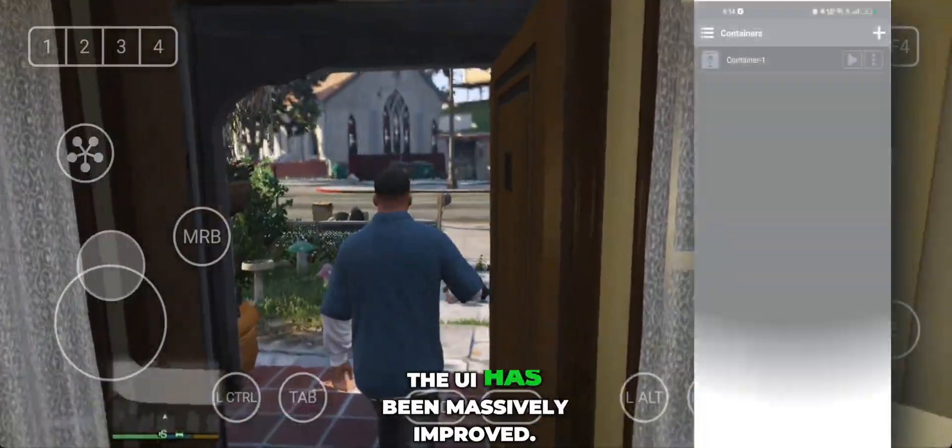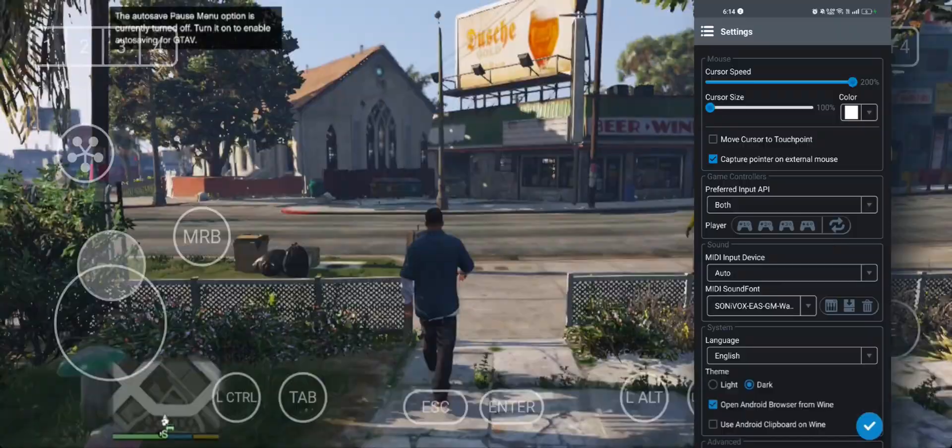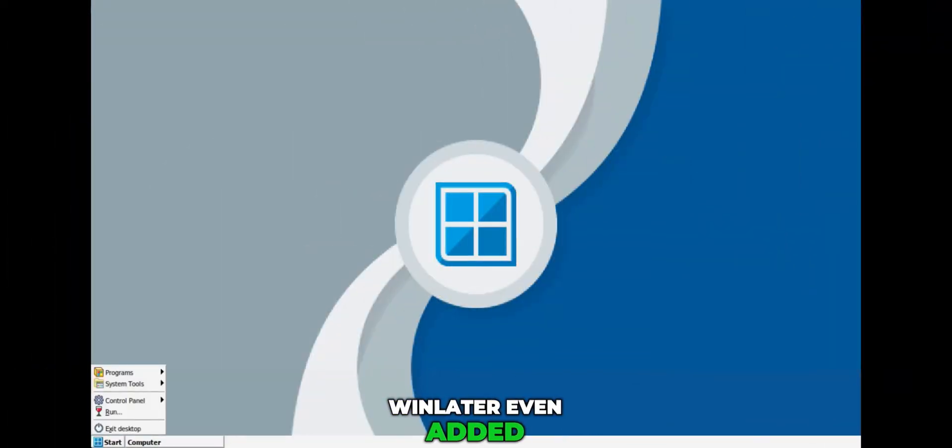Starting with the biggest upgrade: the UI has been massively improved. There's a new theme, smoother app animations, dark mode is applied by default which looks super clean, and Winlater even added new official desktop wallpapers to customize your virtual desktop.